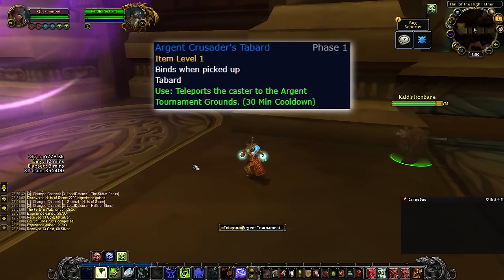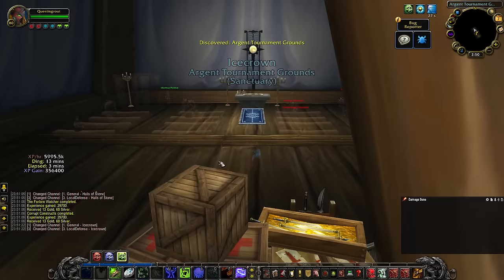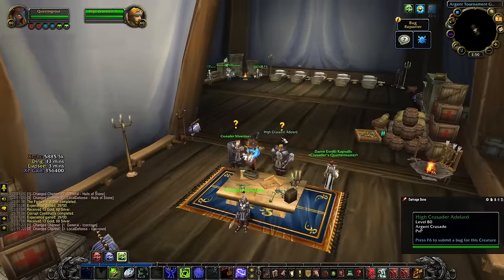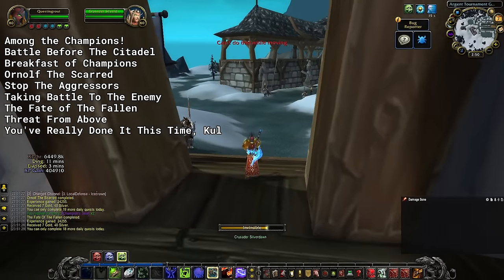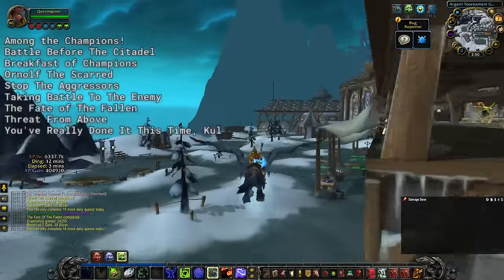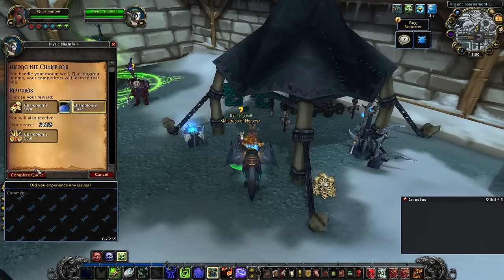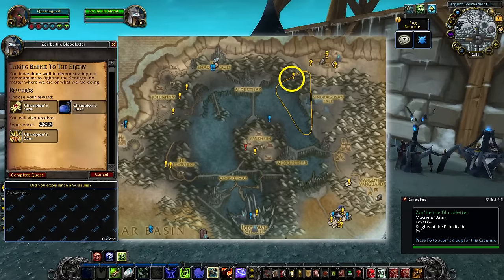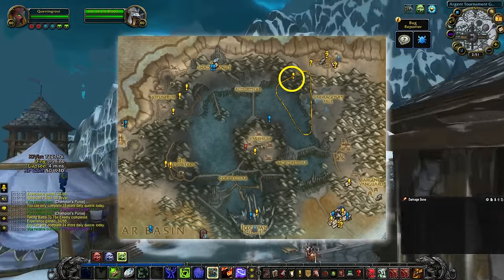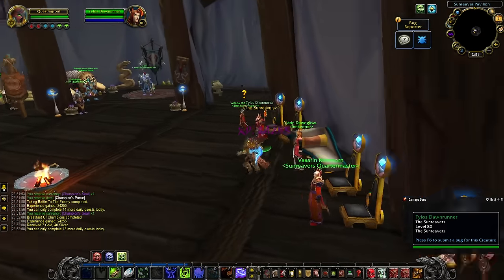After that, we use our Argent Crusader's Tabard to teleport to the Argent Tournament. If you've been keeping up with your dailies, then you should have 9 dailies available here. If you don't have the Tabard and haven't unlocked all the daily quests, then I would forgo the quests in Halls of Lightning and Halls of Stone in order to use your wormhole here instead, and then go to your faction-specific questing ship in order to fill up the rest of the quest log.